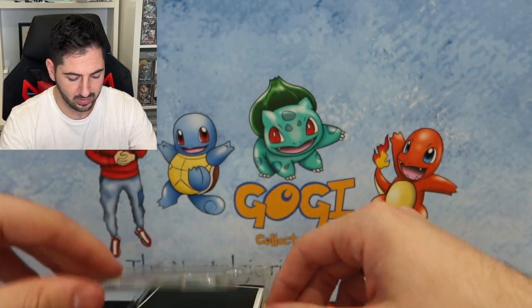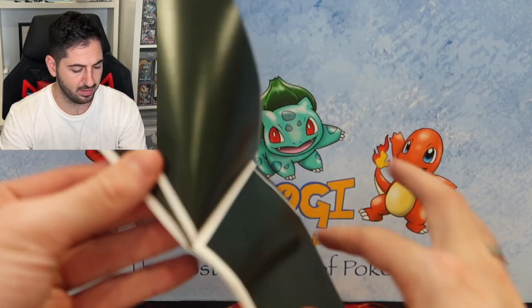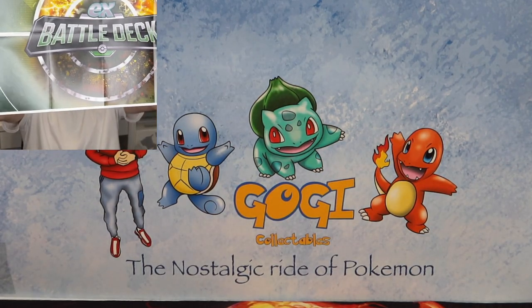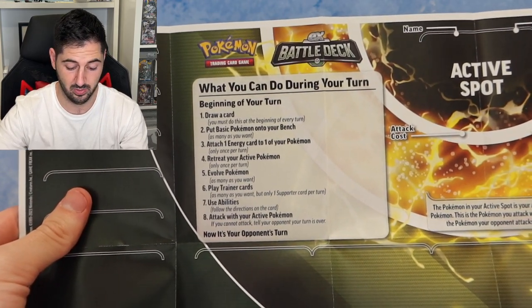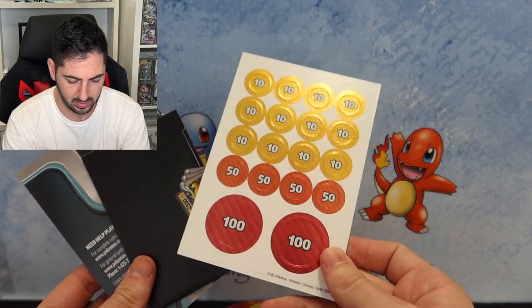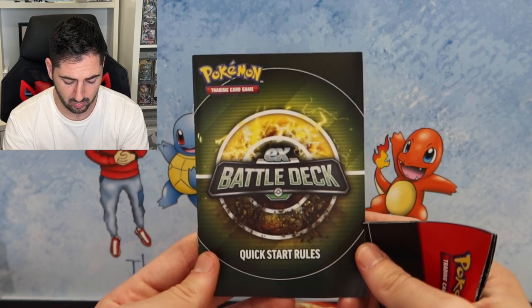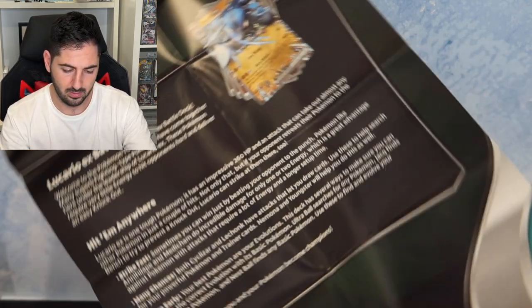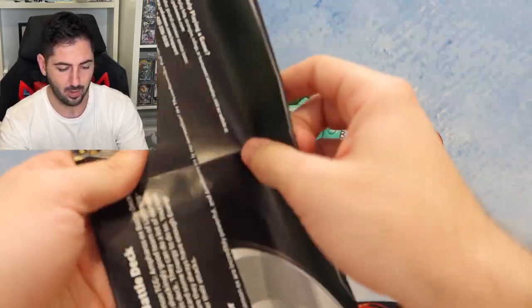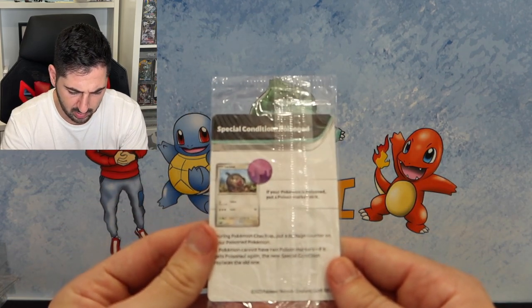You do get a coin - coins are always good. The EX era is coming back! You also get a playmat thing - how cool is that? It's a battle deck playmat that teaches you how to play: draw a card at the beginning of every turn, put basic Pokemon onto your bench. I'm going to learn how to play soon. You also get what must be damage counters, and quick start rules.